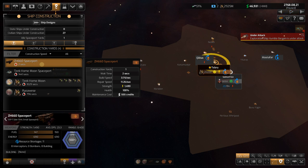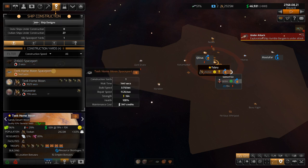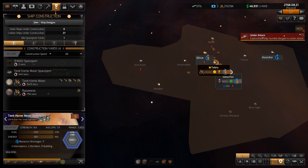We rebuilt a spaceport here with a build speed of 3.75 — not quite as fast as our home moon, and certainly not as fast as Ryoese which builds things really quickly. On the Teak Home Moon we're not building anything right now. Going to the build queue: we can now build bigger mining ships, and we make money for those. Fuel tankers, frigates — better defensive craft than escorts. We're now on our 8th escort template.